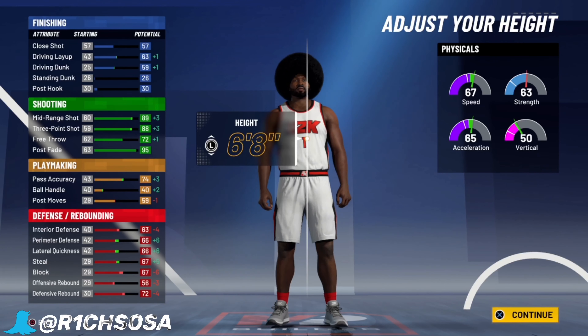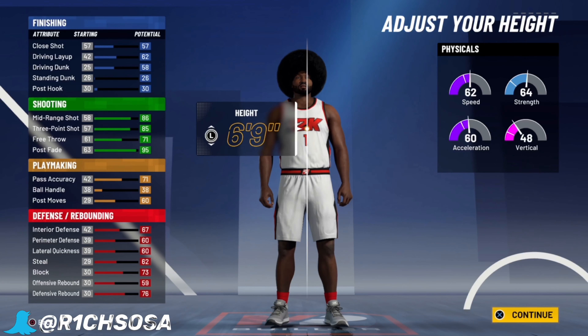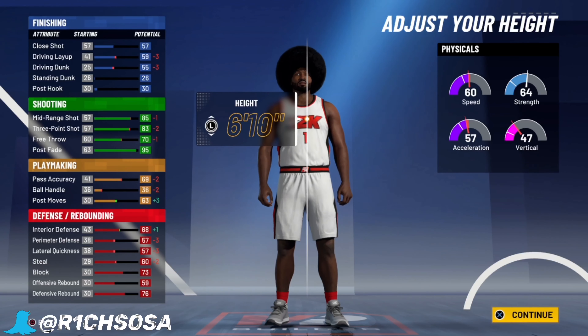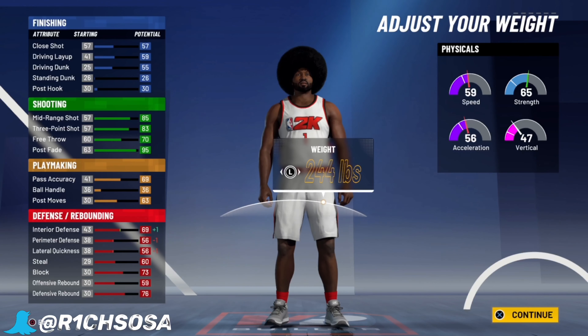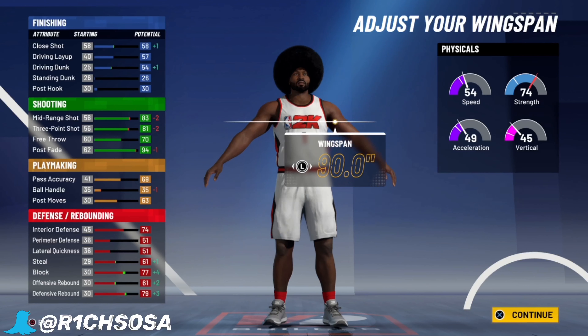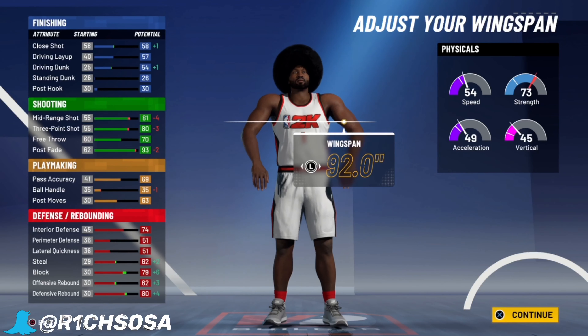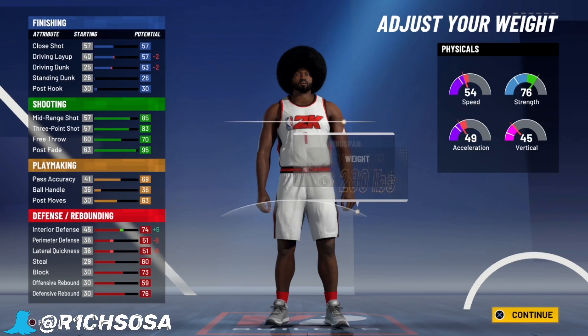With the extra badges we're gonna get for this build — you know my body type — I love picking burly. This is literally my favorite body type just because of how it makes your build look. For the height, you can make it at a few different heights. I know for sure you can make it at 6'8", 6'9", and 6'10", but once you go into the 6'11" range it's gonna come up as a three-level scorer, which is what we don't want.